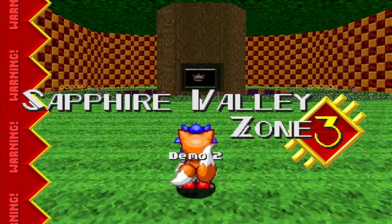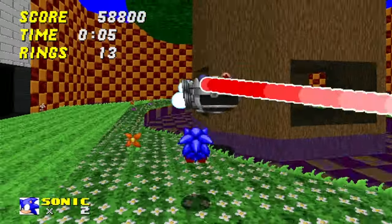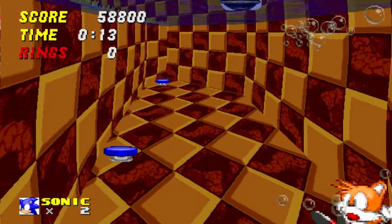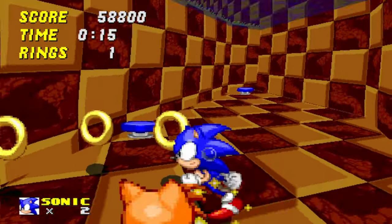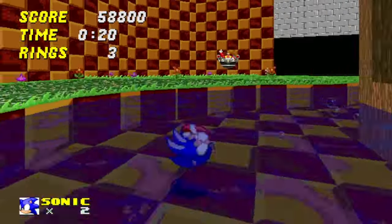To finish off Sapphire Valley Zone, Act 3 is a simple battle against the Egg Zapper — that's really it. Nothing special or interesting to note here other than these annoying pools of water on the sides of the arena. They don't really serve any purpose other than to waste your time, so don't fall in them. Alright, let's move on to the next zone.